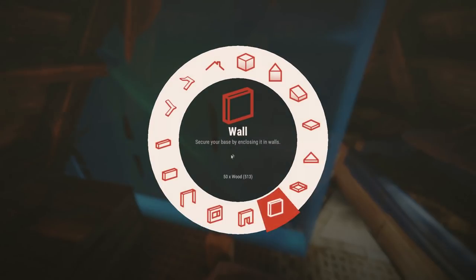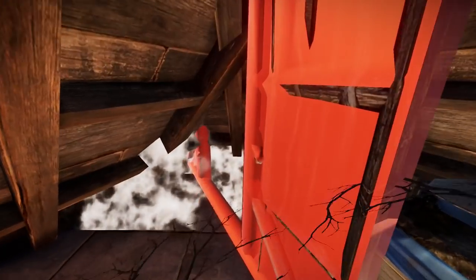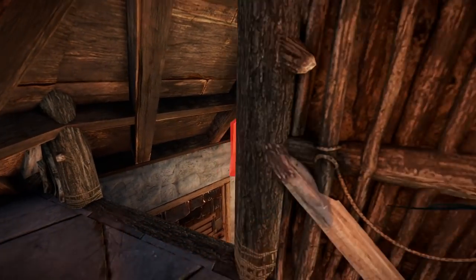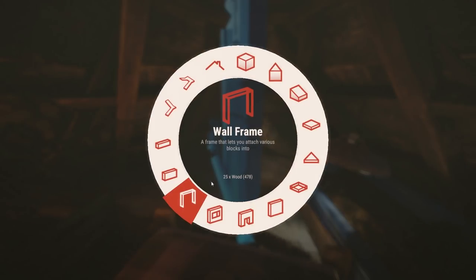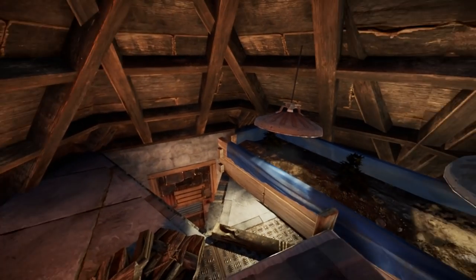If you're afraid of people door camping and getting into the top room, you could set up a door over here — I didn't because it ruins the aesthetic and costs extra resources. If you do set up a door, it has to be a double door because you can't fit through a single door, so you'll need a double door and a wall to the right.